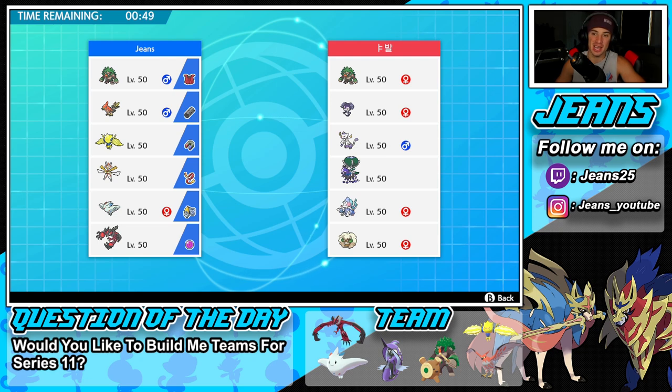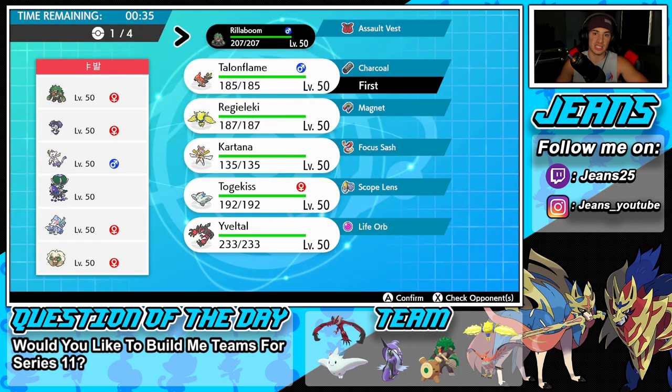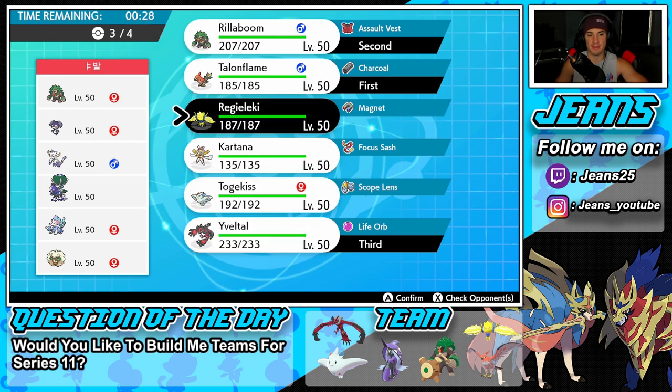We're hopping into our first battle going up against a Shadow Rider Calyrex team alongside Rillaboom, Indeedee, Mimikyu, Primarina, and Whimsicott. You don't see a lot of Primarina because Tapu Fini is just way better and basically does the same thing, but it can set up Tailwind. I want to lead Rillaboom alongside Yveltal for the big Life Orb damage, and then maybe Regileki or Kartana in the back.